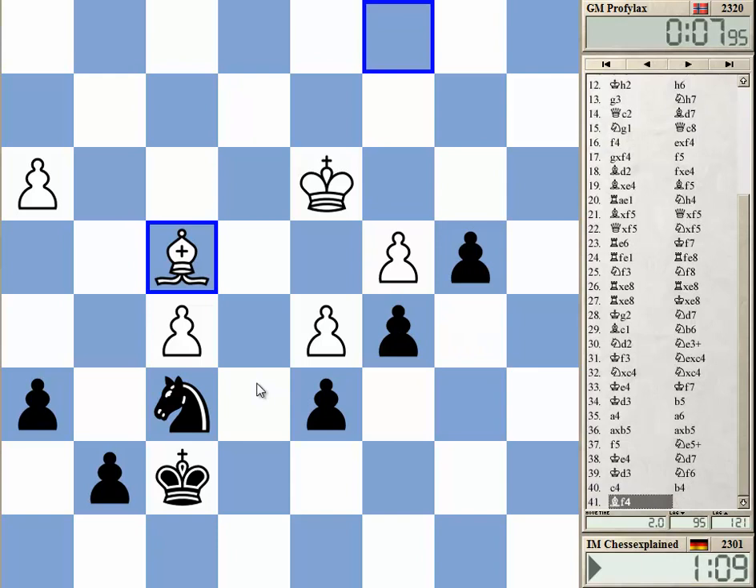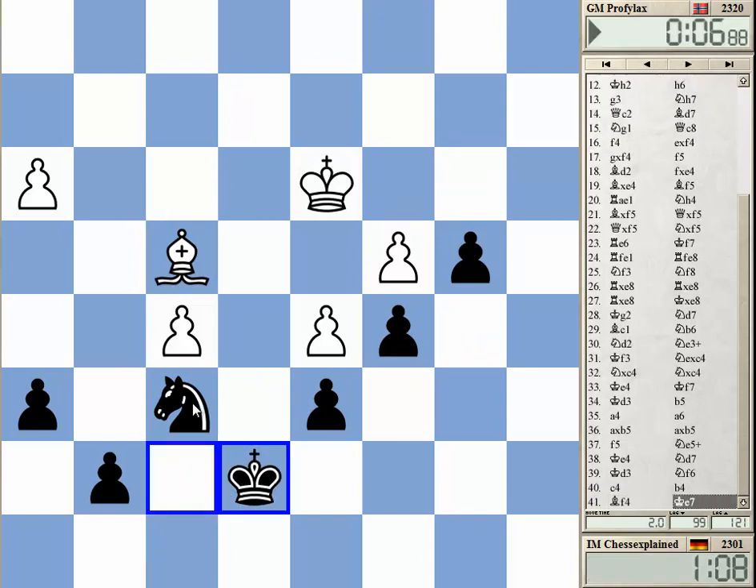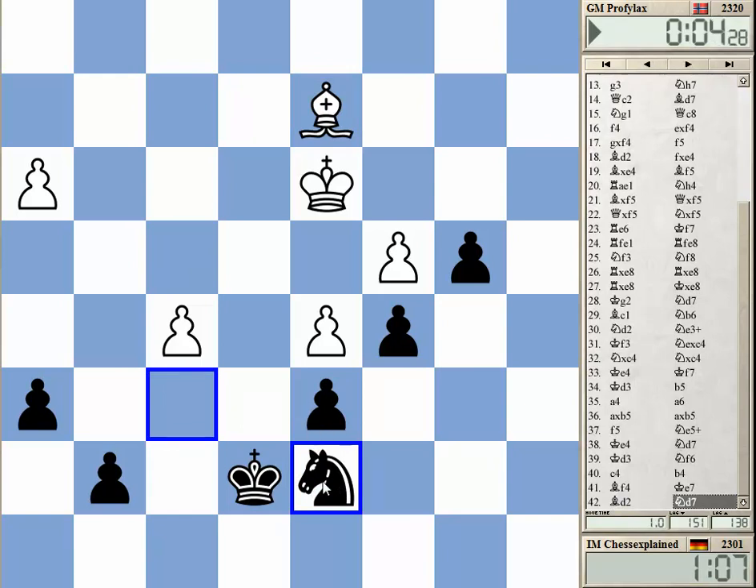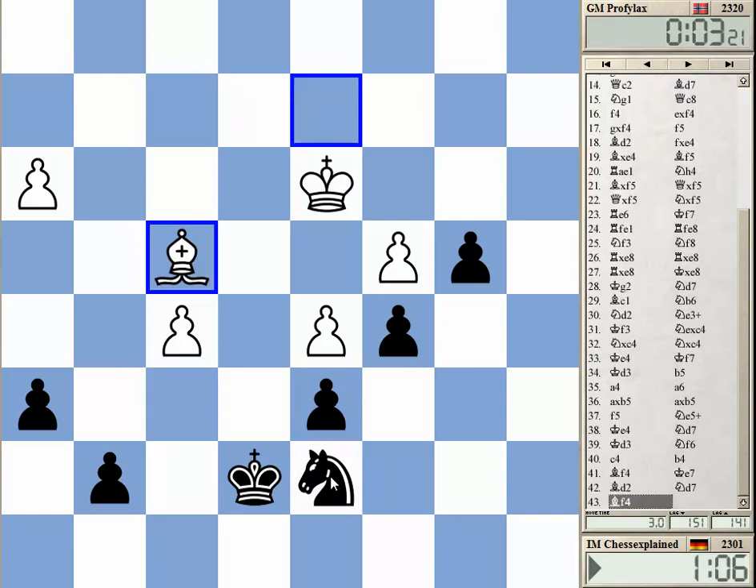A protected passed pawn is not bad. Knight e5 — if he takes, I'm actually winning.